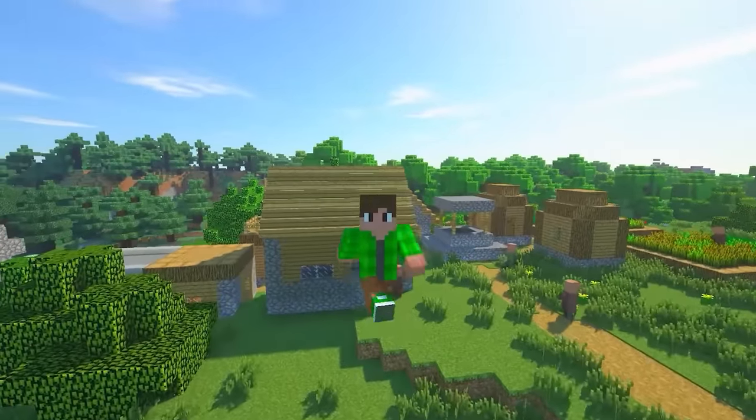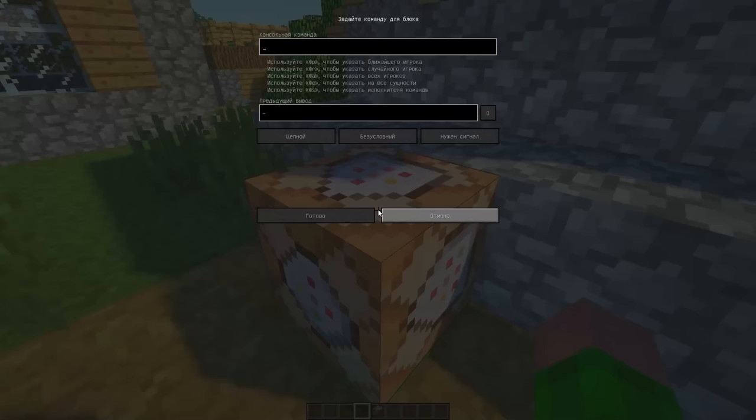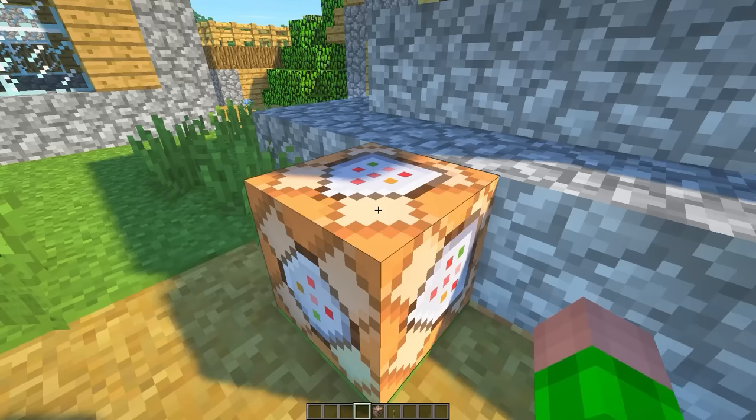Today I want to give each villager a creative mode for 24 hours and check out what they're going to do. To do this, we must place a command block in the village, set one command, and it's ready — activating it.